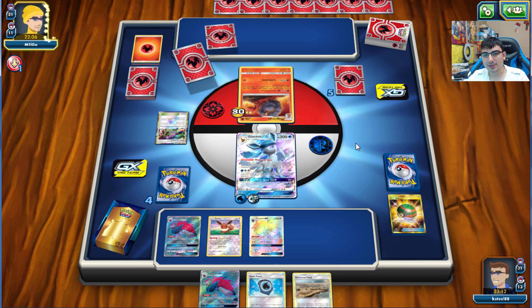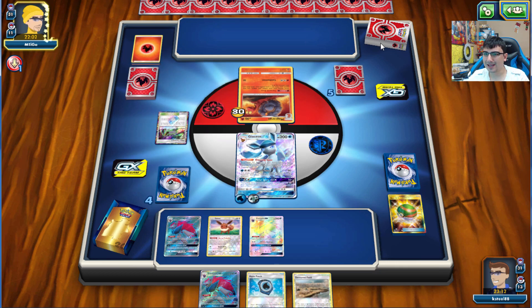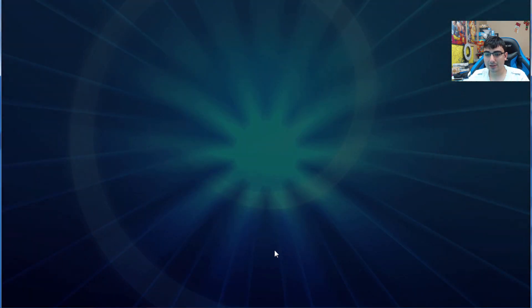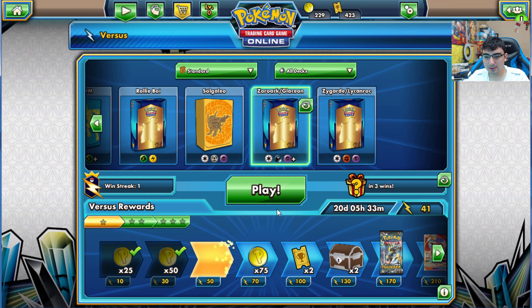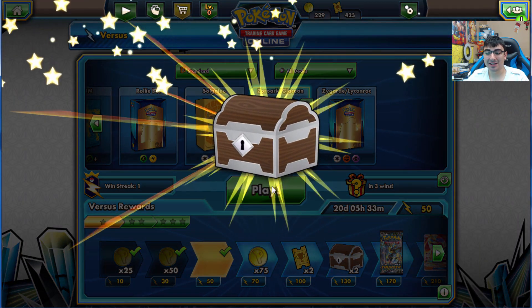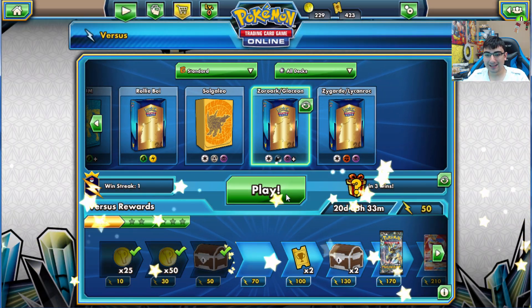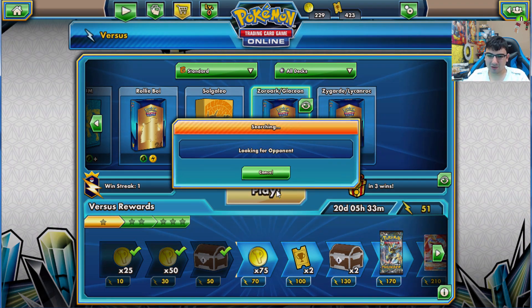Frost Bullet - clutch Kukui! We get our Devoured Field set up. Opponent draws into a Heat Factory with a ridiculous hand, and then surrenders. That big of a hand and they had to surrender - I honestly feel bad for them. That was a really quick one - we could do one more game.